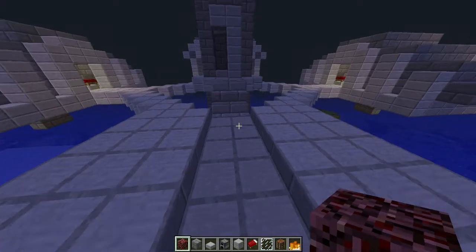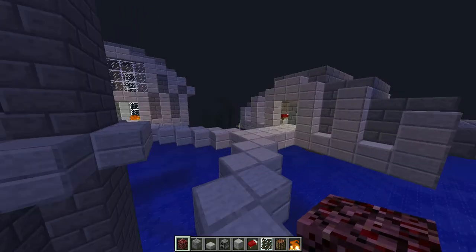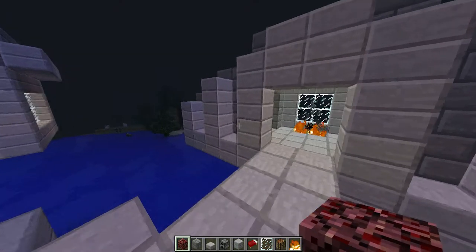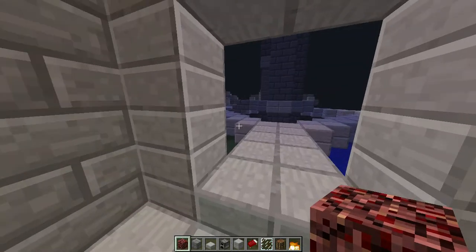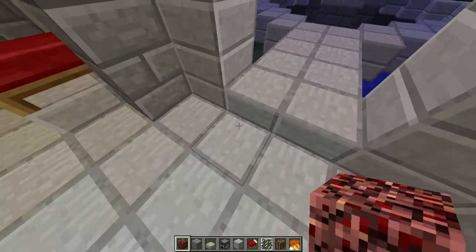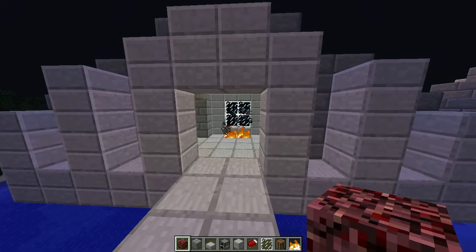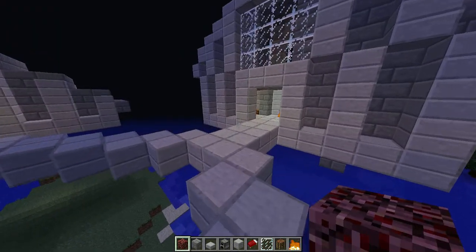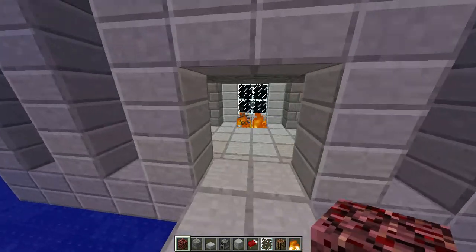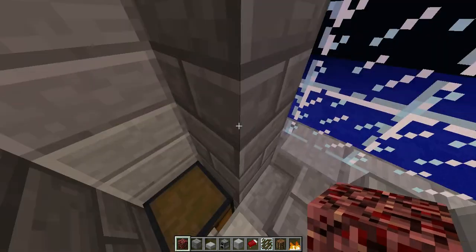This is the floor with most of the stuff on it. I'll just start over here because it's closer. There are loads of residential houses actually. They're nothing big, nothing special. I gave them a theme though, I don't know what it is. These are the big houses though - they're like marketing houses sort of. They have nothing in these chests, they're just there.